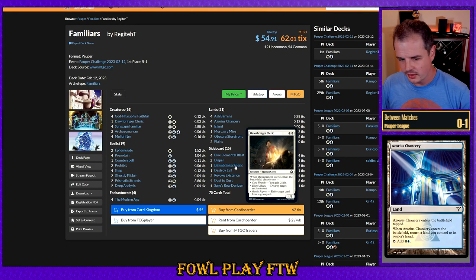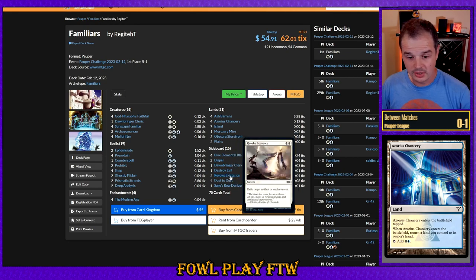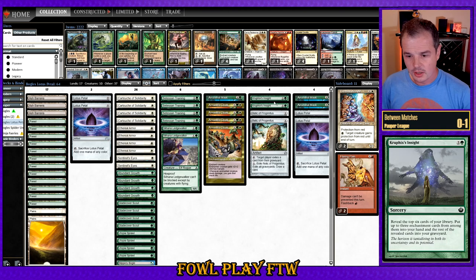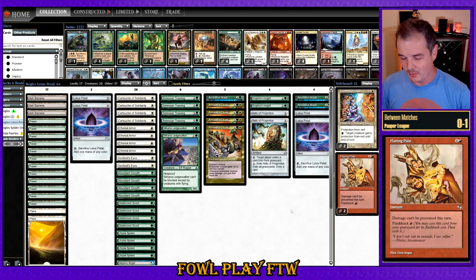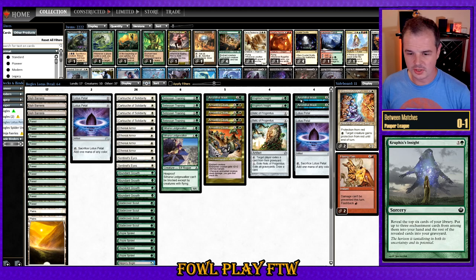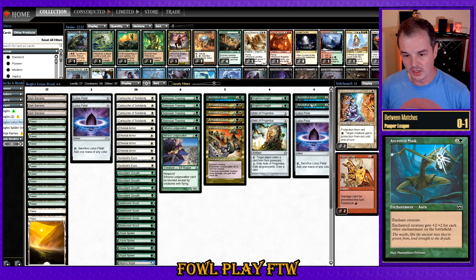In their sideboard we expect to see more enchantment interaction, so that's something to board around. Our initial sideboarding brought in Crucible's Insight and Relic of Progenitus. Of course I forgot about Flaring Pain, so that's a mistake from my end. We took out two Lotus Petal and two Ancestral Mask. I was expecting a little more enchantment interaction, so the Crucible's Insight would help mitigate around that. Ancestral Mask isn't amazing to board out because the opponent's Modern Age does buff it, so there's potential for that card to stay in.